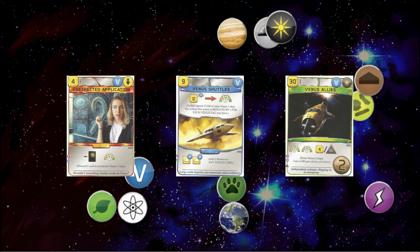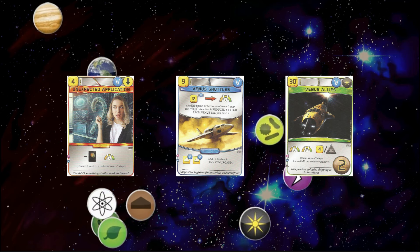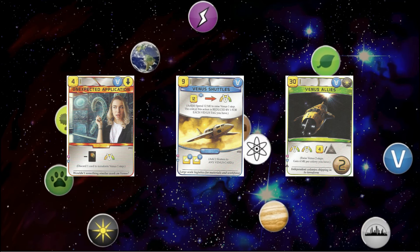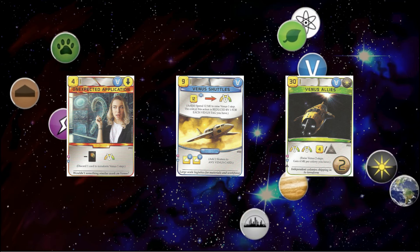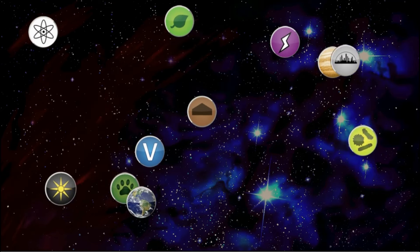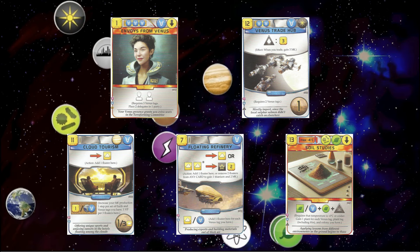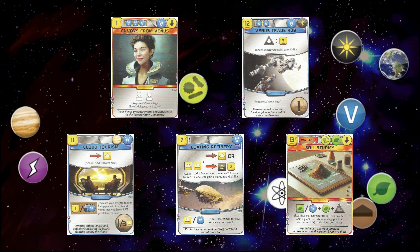Venus Allies is the Colonies cross-expansion card. It gives you two steps and two points — so potentially four points, which is decent at the end of the game. But if you have just two Colonies, then it costs 22. I wouldn't recommend playing this without Colonies — it's basically two standard projects, but it has two points so it's better. With two Colonies, which you should have, it's a good card. Cloud Tourism is pretty weak — I don't see it doing much. Soil Studies is trying to work with Aphrodite and Colonies, but it's a combination of too many things. I don't like it.